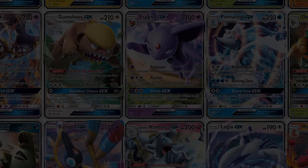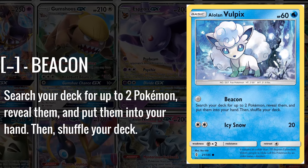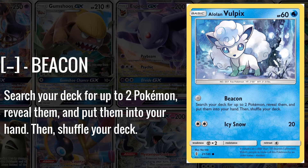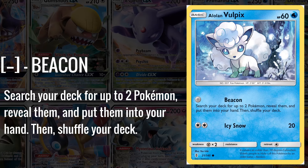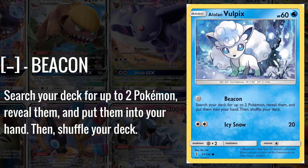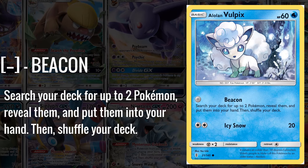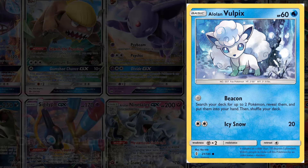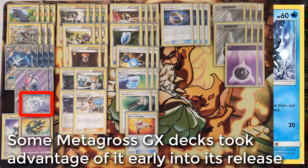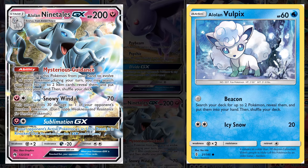While not immediately apparent for its own utility, the Alolan Vulpix with the free Beacon attack is one of the best cards from the set later on. The Beacon attack allows you to search your deck for up to 2 Pokemon, reveal them, and put them into your hand. This is great on your first turn if you're going second, as you can attack and get a little advantage, since you can attach, retreat, and then use the free attack if your Pokemon has 1 retreat cost. This card would become very good later on once we saw the Lost Thunder Ninetales and Fairy Ninetales GX release to pair with it.